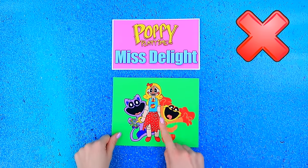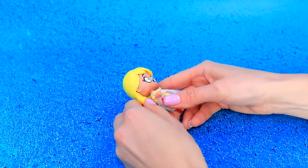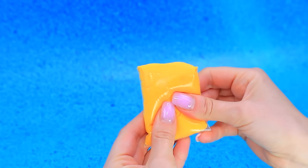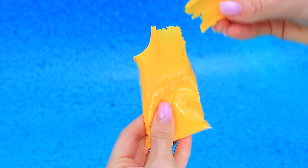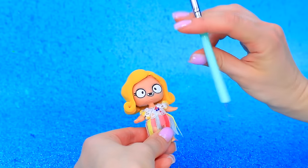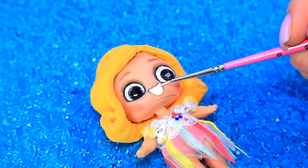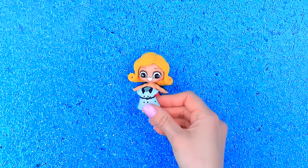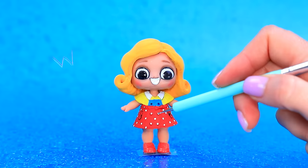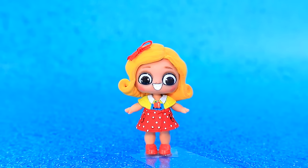Choose a character. Let's craft Miss Delight. Remove the hair. We'll need some light play. Shape the strands. Draw the details. It's time for a makeover. Repaint her dress. Decorate it with a bow. Say hello to Baby Delight.